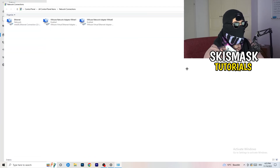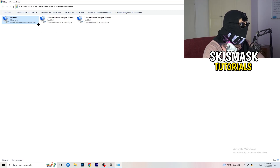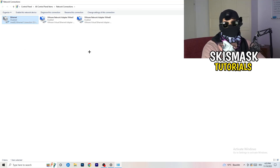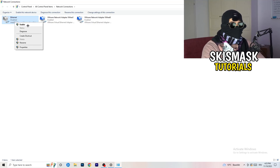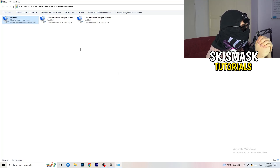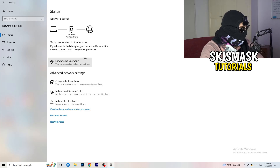Next, click on Change Adapter Options. This will pop up a new tab. It depends on which connection you're using — I'm using ethernet. If you're using Wi-Fi, right-click on it and click Disable. This will disable your Wi-Fi on your PC. Note that you need administrator mode on to do this. After about 20 seconds, click Enable again and wait until it's connected again.